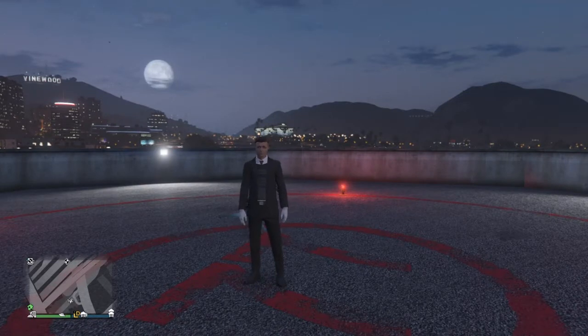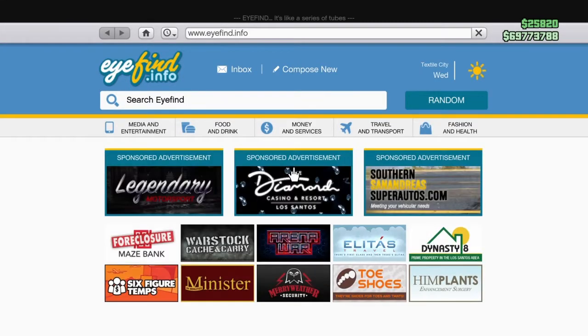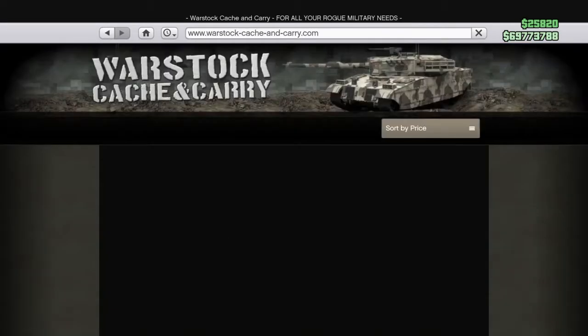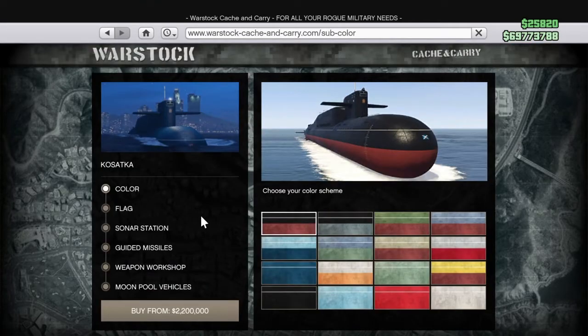Hello everyone, welcome to GTA 5 and the newest update. In this video I'm going to buy the submarine. In order to buy the submarine you have to visit the casino, go downstairs in the lift, and just play the video that's there and you unlock the submarine.